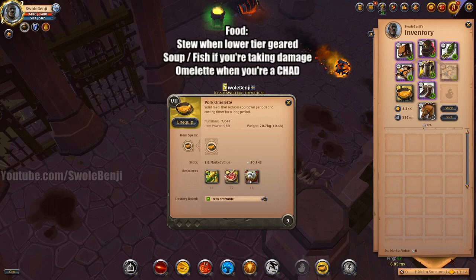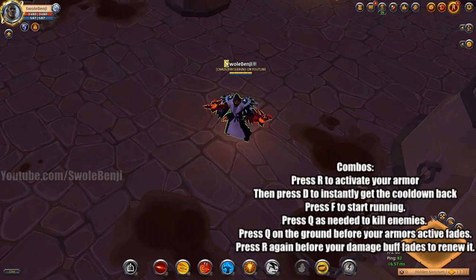Use Stews when first starting out for more damage. Use Soups or Fish if you're taking lots of damage or being downed. Once you have high item power and lots of good gear and you're crushing it, use an omelette for faster cooldown reduction so you can shoot out more Qs. You do not need potions.